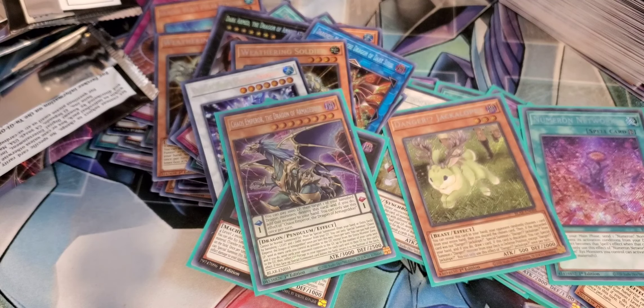Let me know how many boxes of this you guys opened and if you got any Starlight Rares or anything — I'd love to hear about that. Appliancer Reuse, Four Mud Skipper, Goyo Guardian, Book of Moon, and Armored White Bear again.